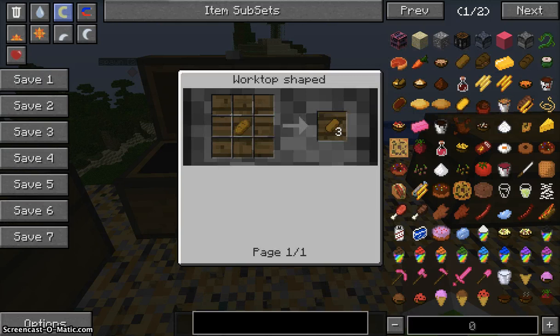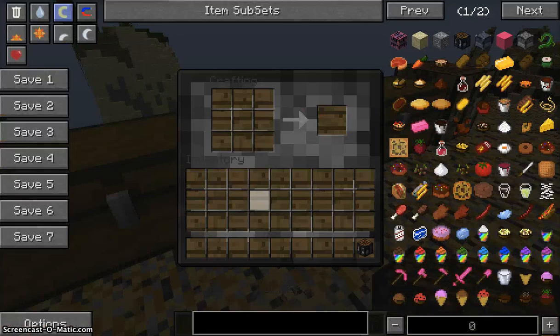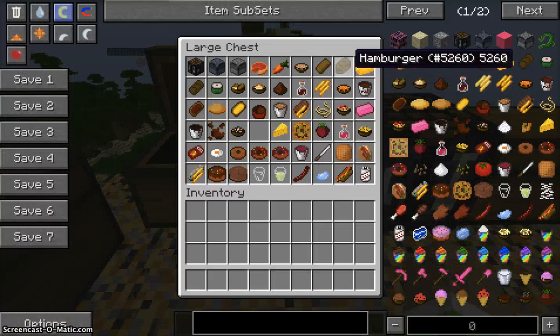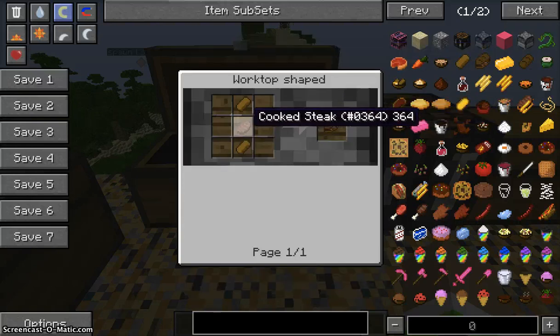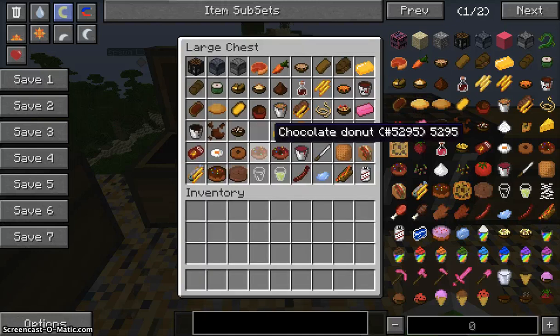Next is bread slices. All of these cropping recipes are done at the worktop — you place the bread in and crop it, and you get three bread slices from one bread. Next is the hamburger, though I don't know why it's called a hamburger since it uses cooked steak. You need two bread slices and cooked steak — I'll just call it a burger.